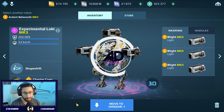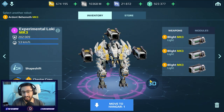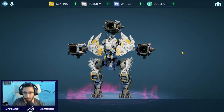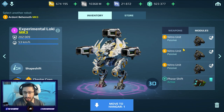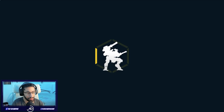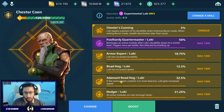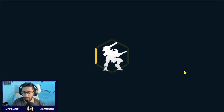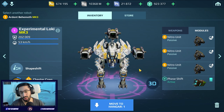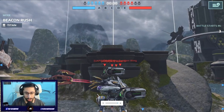What's up everyone, this is AD Gaming and welcome back to my channel. In today's video we are gonna use the Loki again with maximum speed, this time with the blight weapon. We have 3 nitro units — 15% each — we have all the speed bonuses, we have Roadhog, we have the Chester Pilot. Let's see how we'll perform in this gameplay with the Loki.